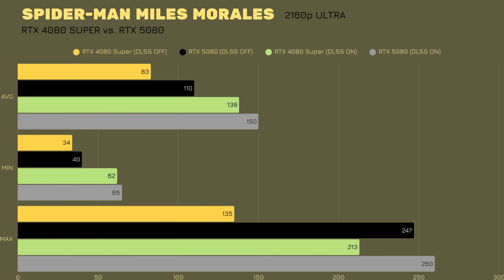Spider-Man: Miles Morales shows a slightly greater difference. RTX 4080 Super DLSS off vs on: min 34 vs 62, max 135 vs 213, avg 138 vs 183. RTX 5080 DLSS off vs on: min 40 vs 65, max 247 vs 260, avg 110 vs 150. In raw average, it's again only about 12 FPS difference, though the max FPS gap is around 47 FPS. Overall, maybe a 5% advantage for the 5080.